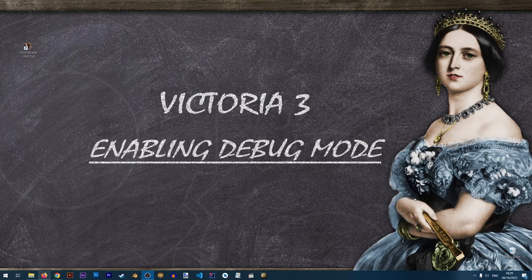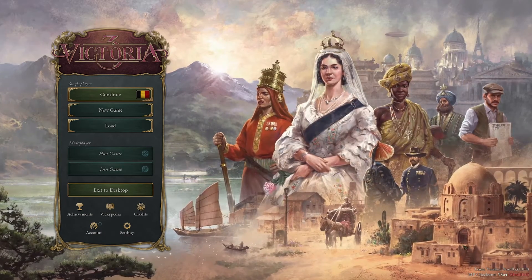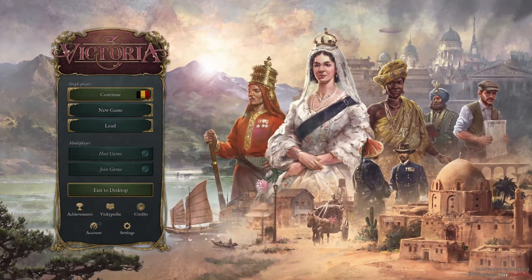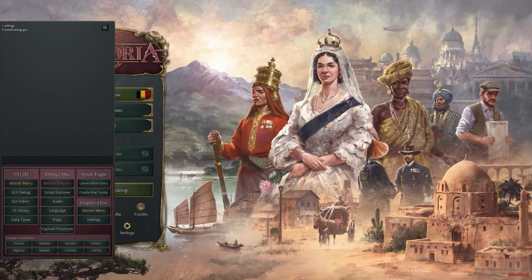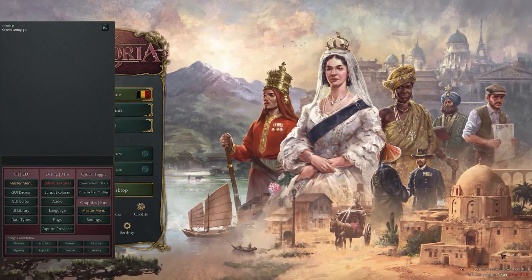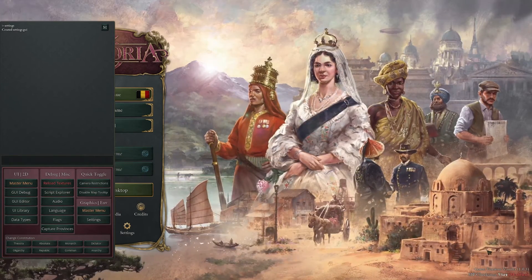Now after all of that, let's see what we actually get by enabling debug mode. Let's start the game using the new shortcut we created and see what we got. With the game started in debug mode, you can access the debug panel by pressing the tilde key on your keyboard — that's the key to the left of the 1 key. If you start a new game you will see that you have access to a lot of new information that you did not see before.